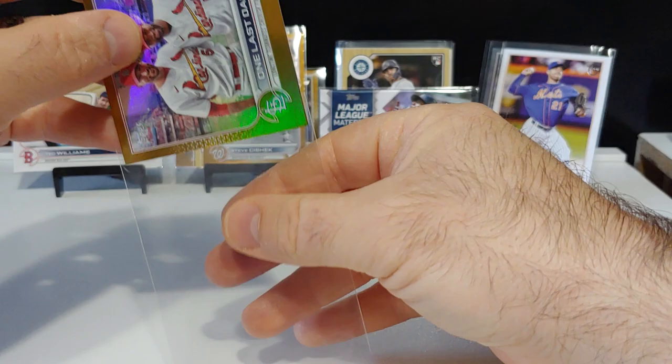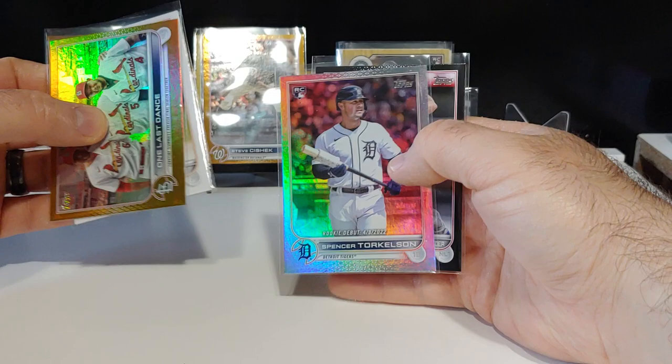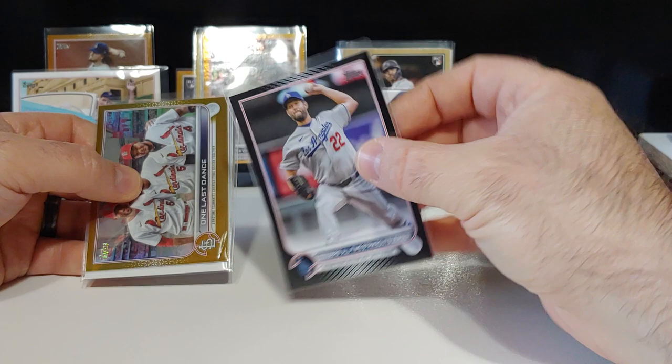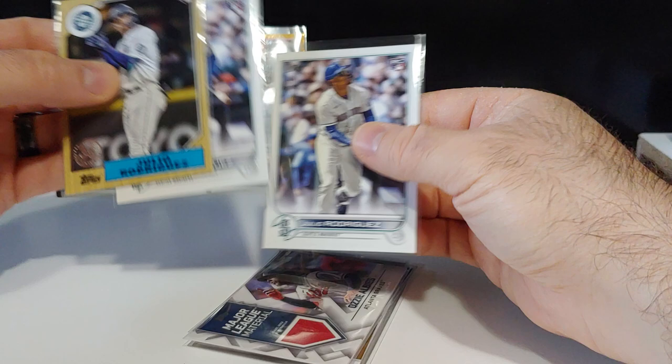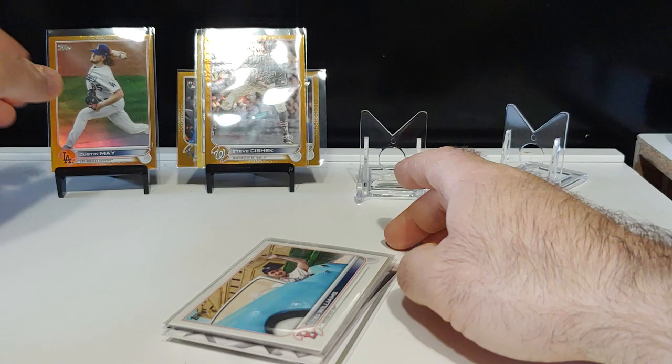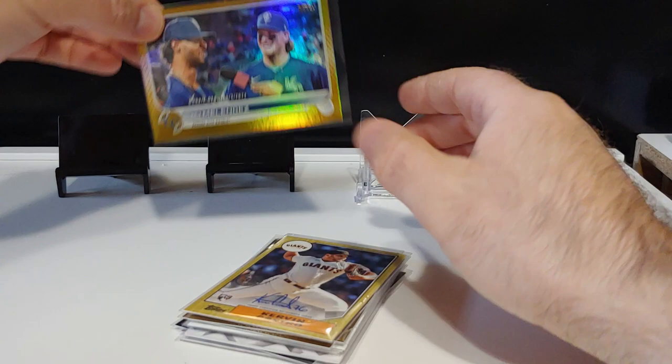We got a nice gold foil card, Max Scherzer vintage stock - pretty cool - Torkelson rookie debut on the rainbow foil. Black Kershaw out of 71, Ozzy Albez relic card, Julio on the 87 design as well as some base Julios, Ted Williams short print - very cool - Dustin May gold foil, Steve Chesick gold foil, Kirvin Castro on-card auto for the Giants, and MJ Melendez rookie debut gold foil. Drop me a comment, let me know what you guys think - really appreciate you tuning in. Until next time, Junk Wax Attacks out!